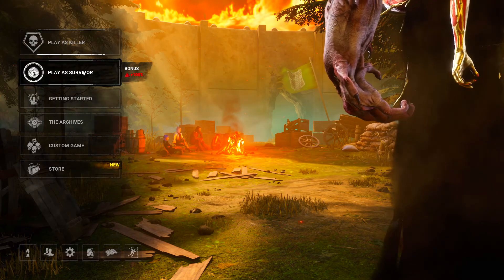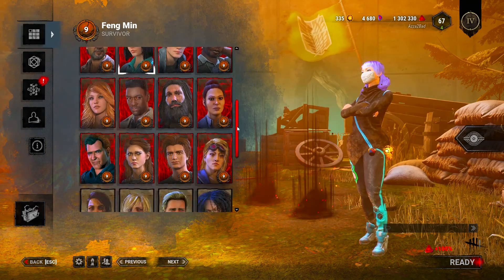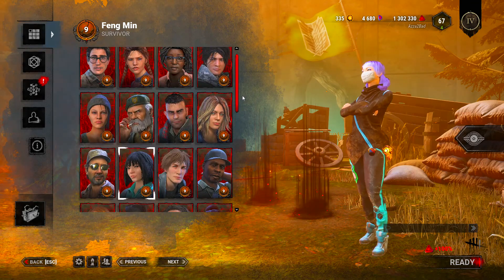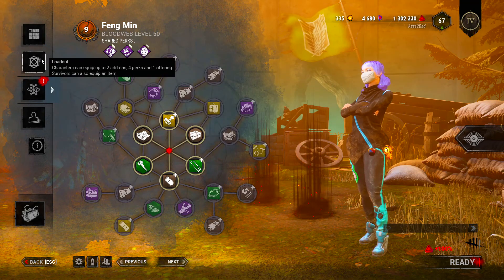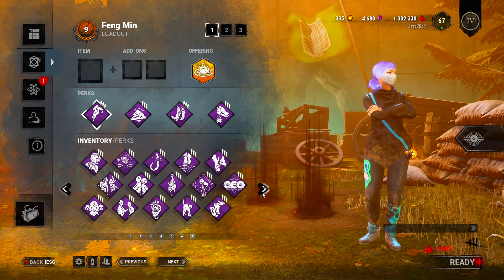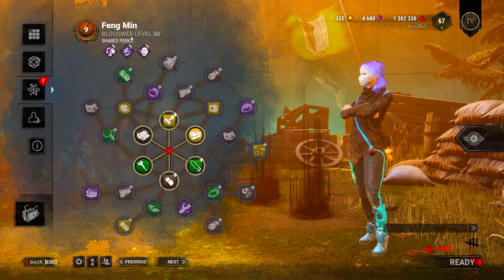First of all we're going to go look at the Survivors, I want to see their Prestiges now. I didn't get all of them to P3 or P5 sadly, but the main ones — you get this red background, Prestige 9 now. On Feng I have 1.3 million points. Let's have a look at the perks — I've pretty much got everything that I could ask for. We're already level 50.